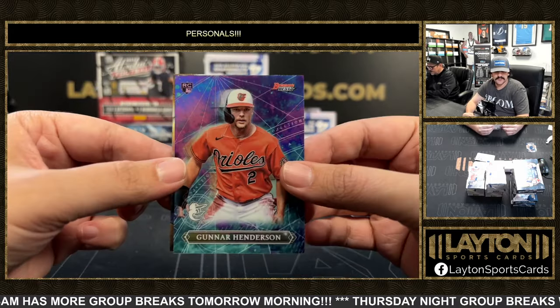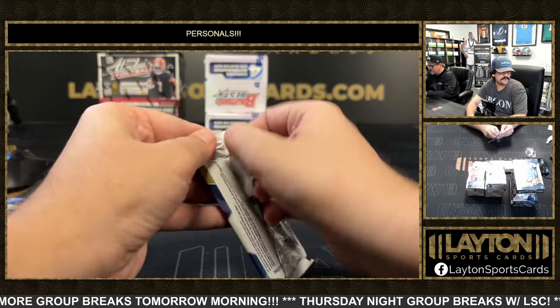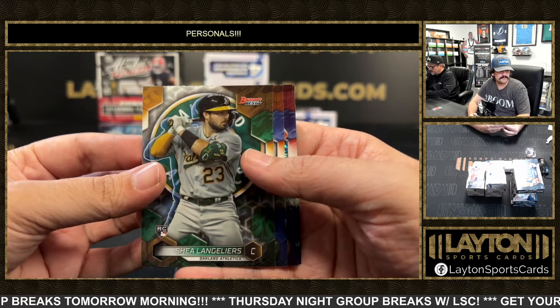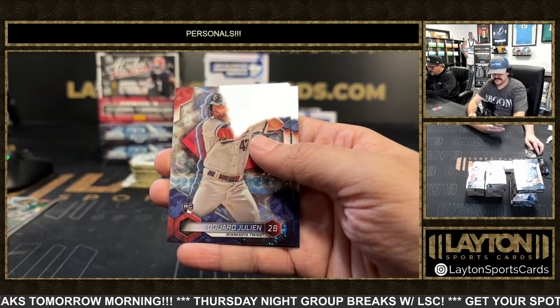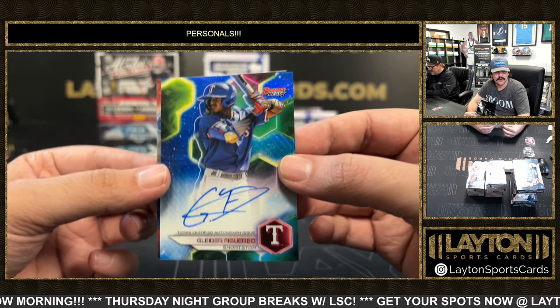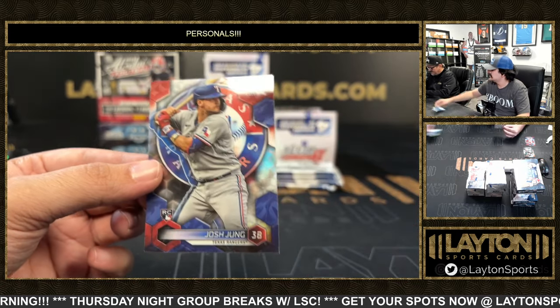Gunnar Henderson on the Projections. To 299, Edward Julian. And to 150, Glader Figueroa on the rookie there for the Rangers.